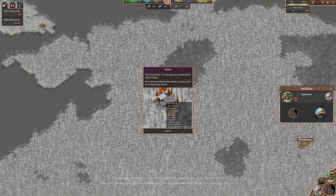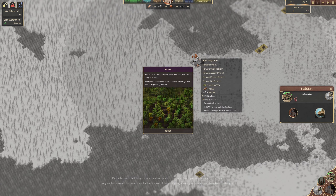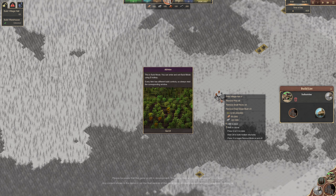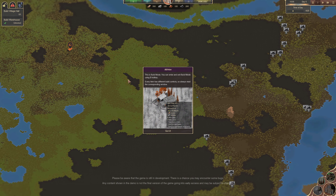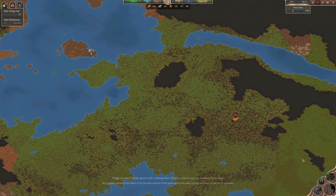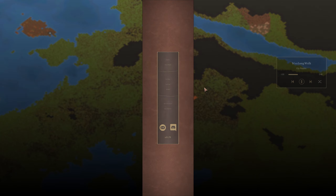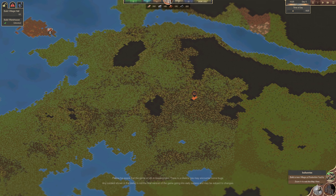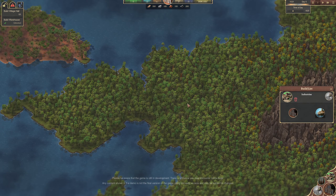We've unlocked the village hall next. Everything kind of builds out from the village hall. However, it needs to be near water - this area is not near water. You can't build things in map view, you can only build in this close-up view.